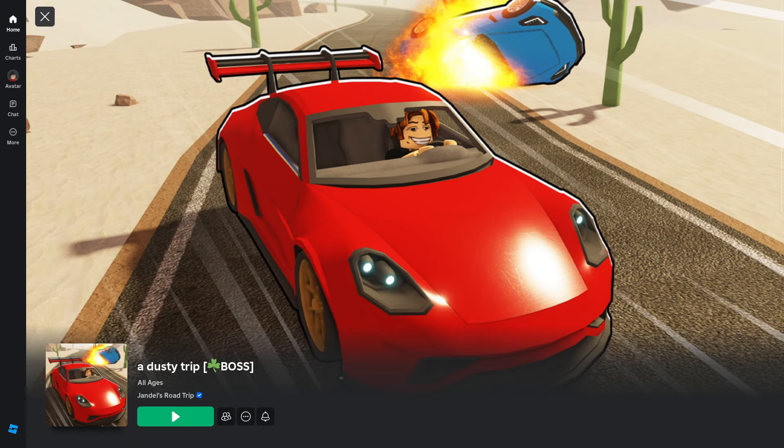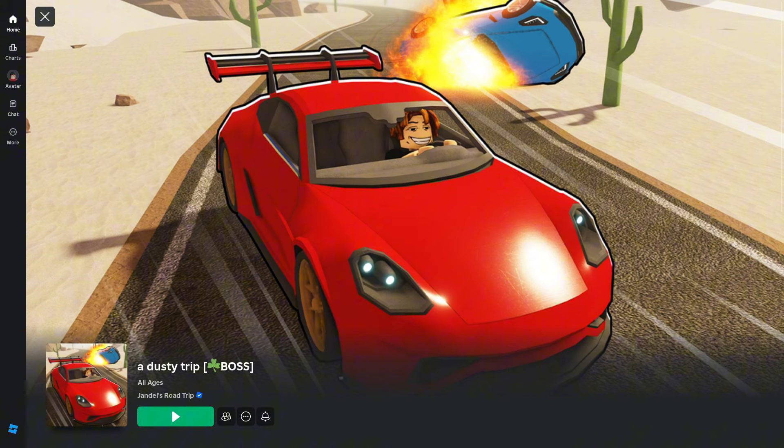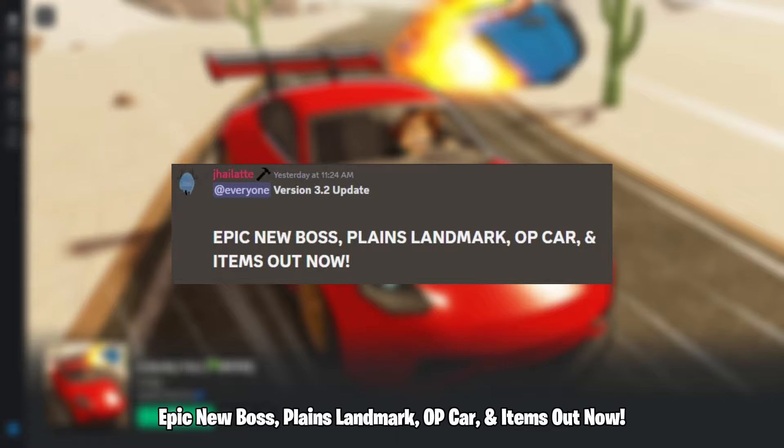Hello everyone. A Dusty Trip has a new update — Update 3.2. Somehow the update was not released on the weekend. Let's see what's new: epic new boss, planes landmark, OP car, and new items are out now.